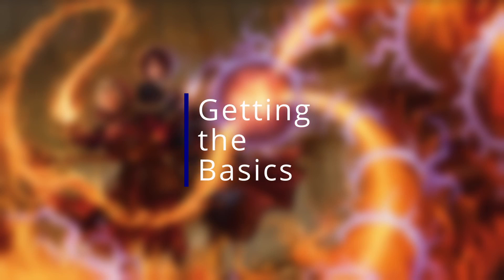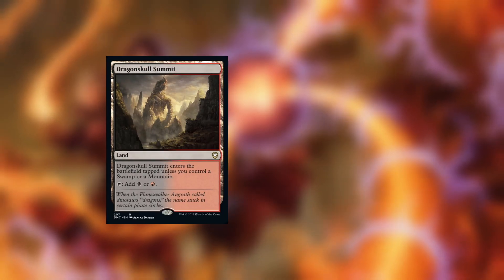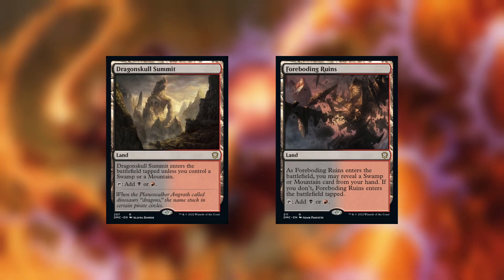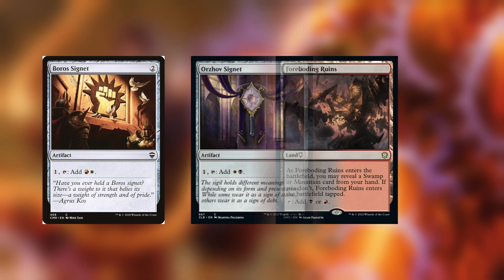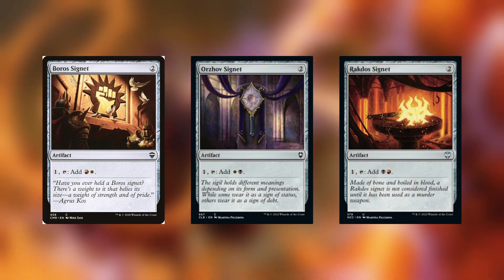First I want to get the less exciting stuff out of the way. The deck needs a bit more fixing and ramp, so we'll go over that. I included the three basic dual lands from Dominaria United: Geothermal Bog, Sunlit Marsh, and Sacred Peaks. They're cheap and easy includes and you might already own some in your collection. They have a minor synergy with other lands like Dragonskull Summit or Foreboding Ruin. I cut one of each basic for these cards, and also included one of each signet to help with fixing and ramp.